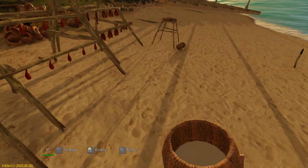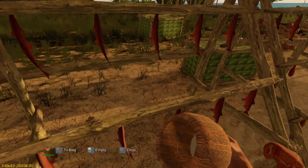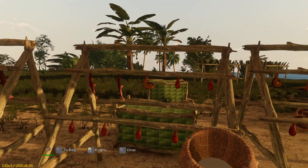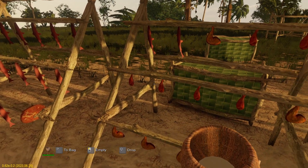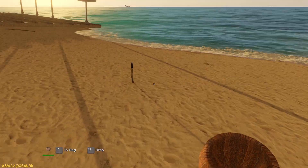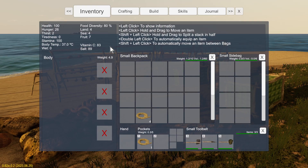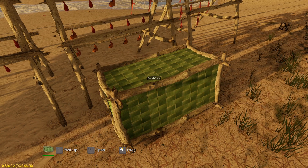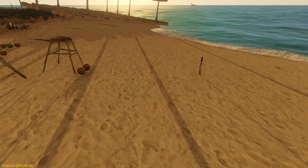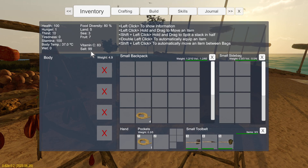Going to salt some of this stuff — salt some meat as well. That's already salted, so we'll salt some of this bird meat. We'll pop that back in the catcher. The vitamin C is getting down a little bit, but fruit's way up. We'll eat some of this salted meat that we had over here — that gets rid of our hunger and brings our salt up a bit.